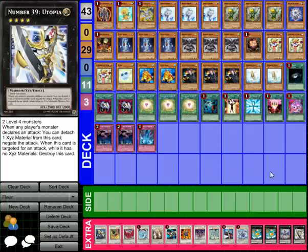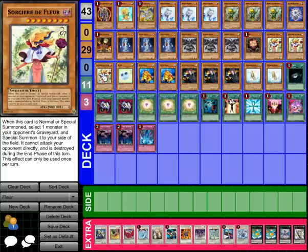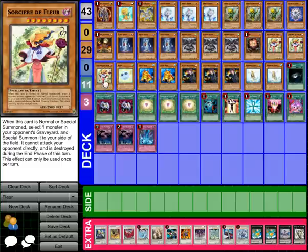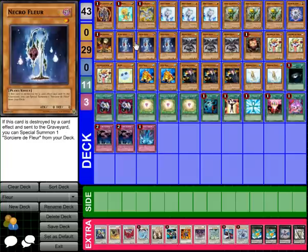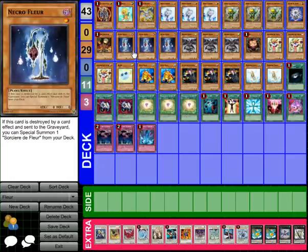Getting into how the deck runs: the main play is obviously Necrofloor, whose effect is when this card is destroyed by an effect and sent to the graveyard, you get to special summon one Sorcieta Floor, which is a 2900 attacker who has the effect that whenever it is summoned — normal or special — you get to select one card in your opponent's graveyard and special summon it to your side of the field. So if your opponent has something like Bryo or Scrap Dragon in there, you just get to take it. The main play is Necrofloor into Fragrant Storm — draw one, and if it is a plant-type card you reveal it and draw another one — going straight into Sorcieta Floor.